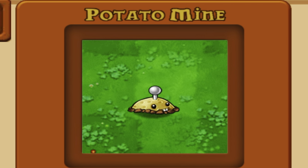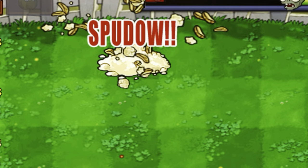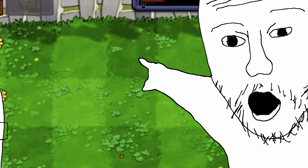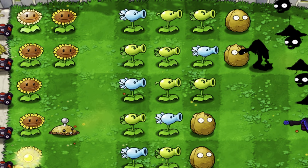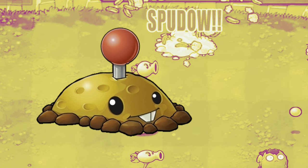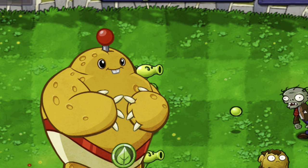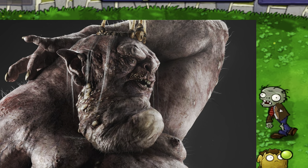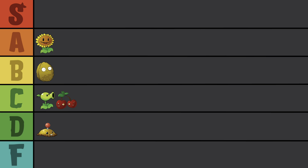Look at that little weirdo — Potato Mine is such a freak. He peeks his little bulbous head out and then explodes all over the place, just in that tiny little square. He does only cost 25 sun so it is really worth it, but don't count on this guy saving an entire lane on his own. I hate to imagine what the rest of this thing looks like underground. I don't use him much, and ultimately he's a peeping tom creep. D-tier.